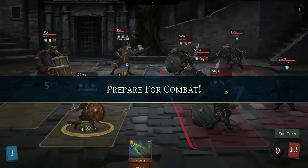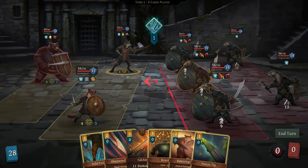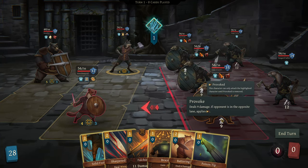So let's see what we're dealing with. Looks like five otters. Front row attacking first. Two attacking Kesselmead for nine each. Deals nine damage if opponent is in the opposite lane, applies provoked.